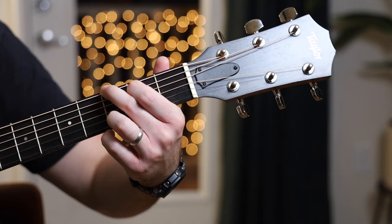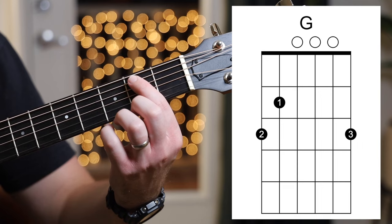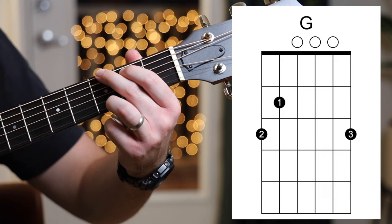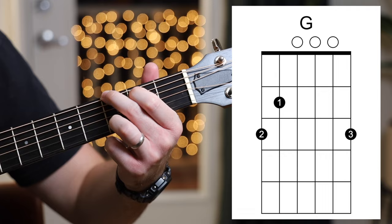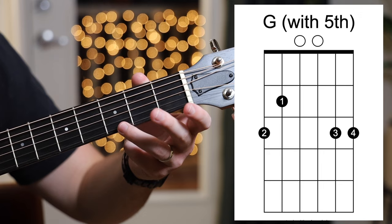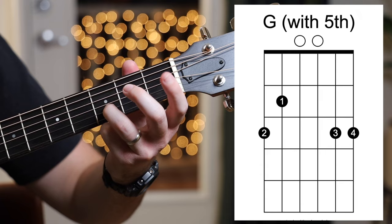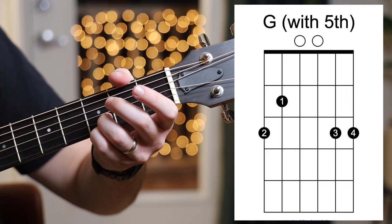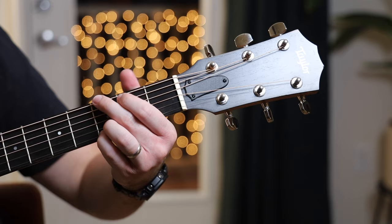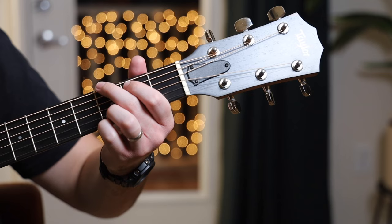Our next chord is called G, and we're back to strumming all six strings. First finger goes on the second fret of the A string, second finger on the third fret of the low E string, and third finger on the third fret of the high E string. I also want to show you a voicing I play often: keep the same shape but move your third finger to the third fret of the B string and add your pinky to the third fret of the high E string. It rings out a little bit more, but make sure you've got the basic G mastered first.